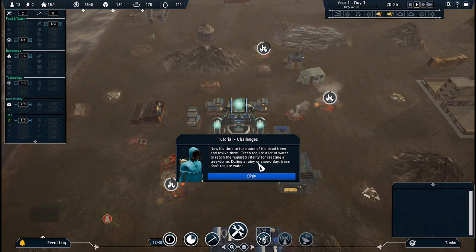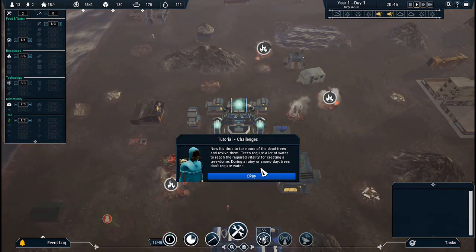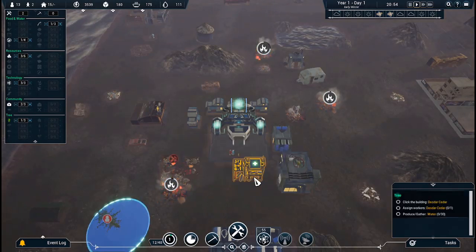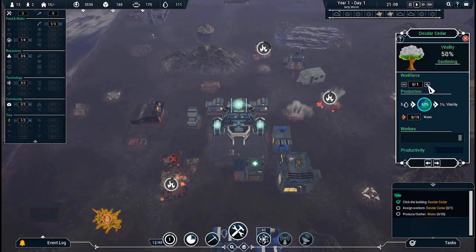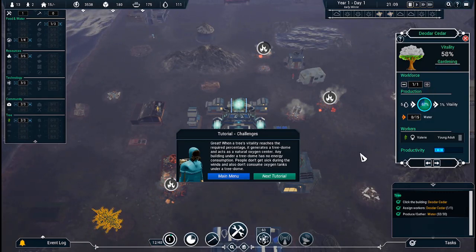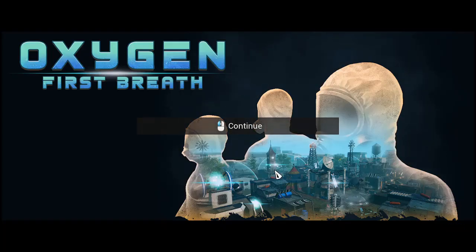Now it's time to take care of the dead trees and revive them. Trees require a lot of water to reach the required vitality for creating a tree dome. During a rainy or snowy day, trees don't require water. Put someone on it. When a tree's vitality reaches the required percentage, it generates a tree dome and acts as a natural oxygen center. Any building under a tree dome has no energy consumption — people don't get sick during the winds and also don't consume oxygen tanks under a tree dome. I thought they would be chopping them down — I am learning so much.